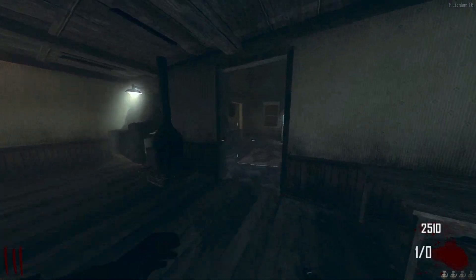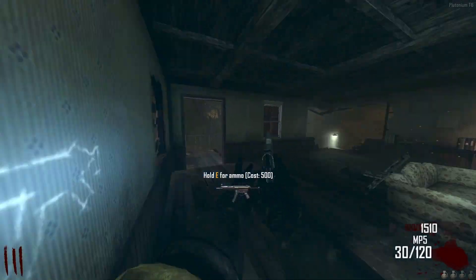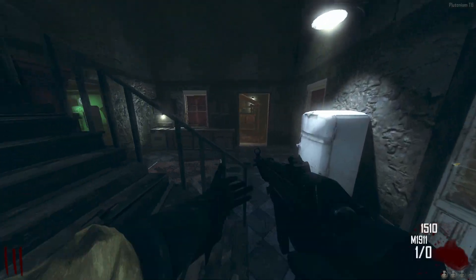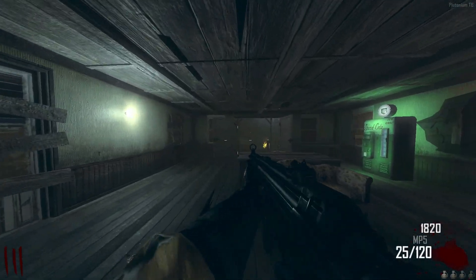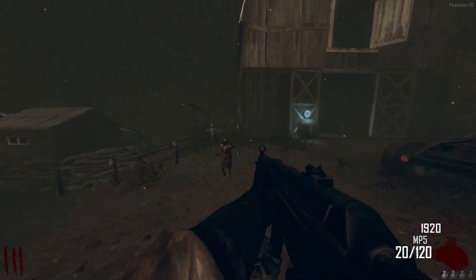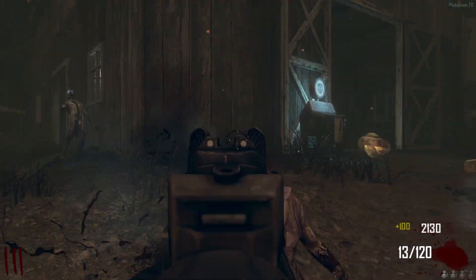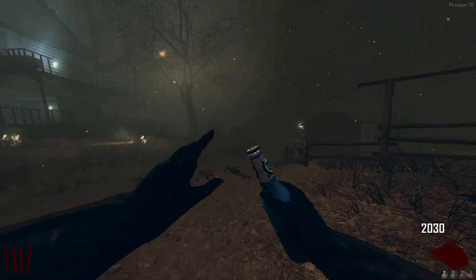On round three I decide to open up this door so I can get Juggernog, and I need the MP5 because there's literally no gun except the Olympia in spawn. I'm never buying the Olympia my entire life — wait, I did buy the Olympia in Transit. Anyway, I buy Quick Revive because of bad memories.